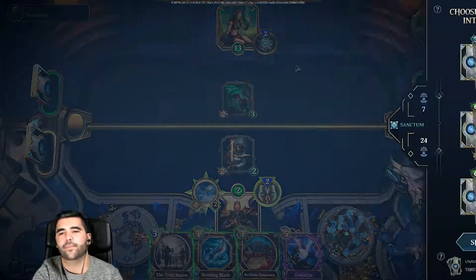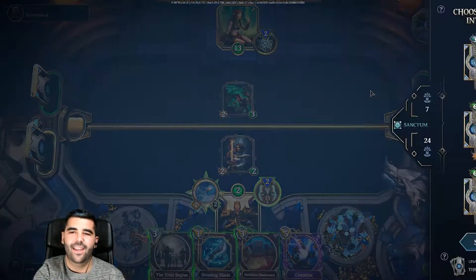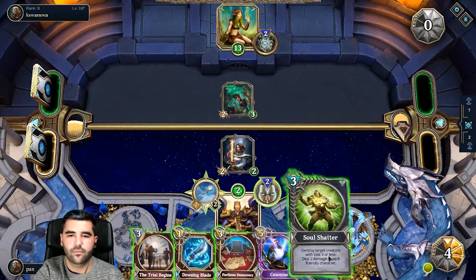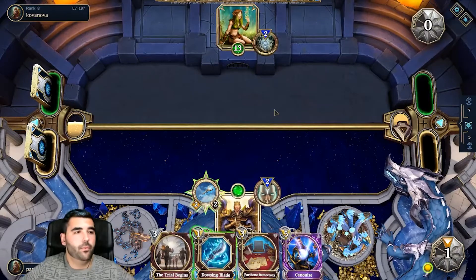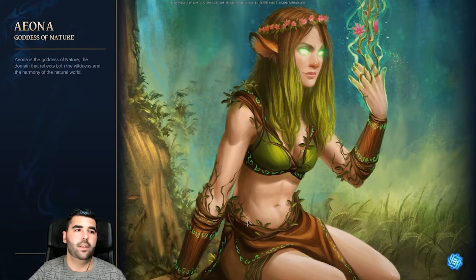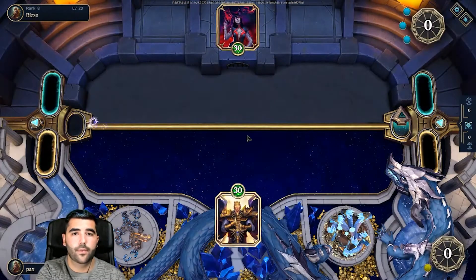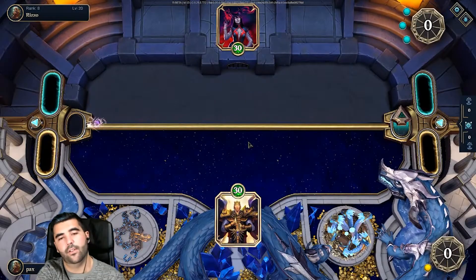This deals two damage to each friendly character. Let's use it. So we're going to try again, but if this doesn't work I want to switch that legendary card out — I think that's what screws it up. Chosen One — if it hits the legendary card we're screwed.